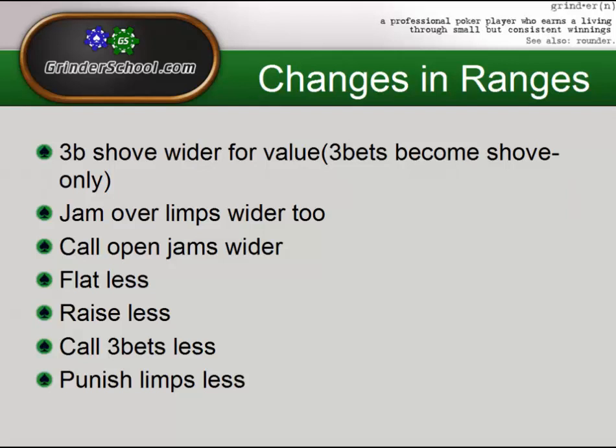As the game goes on, our ranges are going to change. We're going to start 3-bet shoving wider for value, and our 3-bets are going to start becoming shove only. Basically as soon as we hit 20 big blinds, we're mostly going to be 3-bet jamming, and only in very specific situations against particularly nitty opponents are we going to be making smaller 3-bets. Even then we have to be very careful with our sizing, because it's very easy to get into a situation where it's not profitable to 3-bet fold. We will still be making smaller 3-bets against fish with monsters hoping to induce.